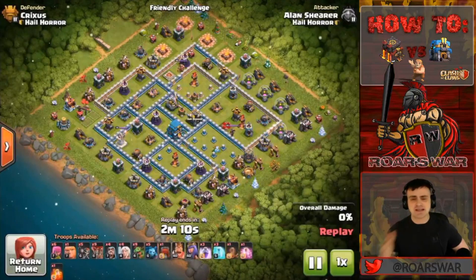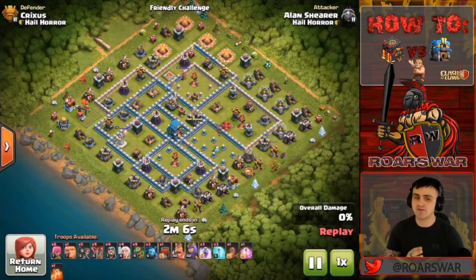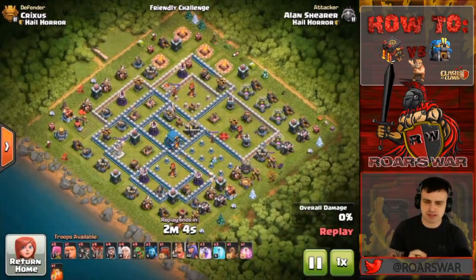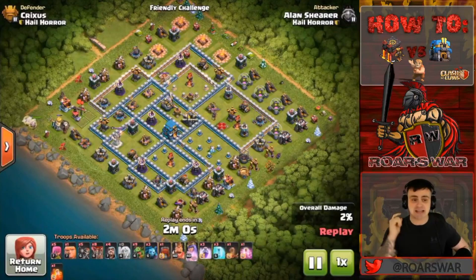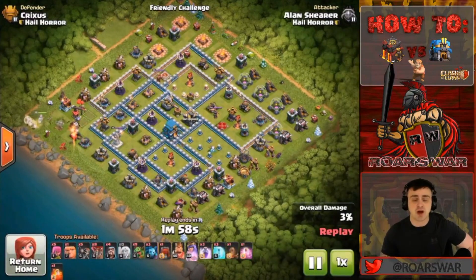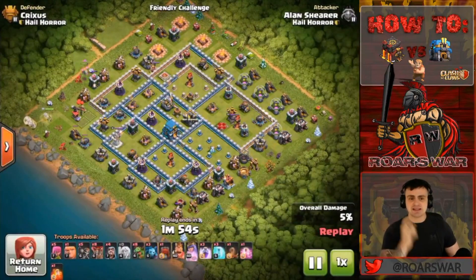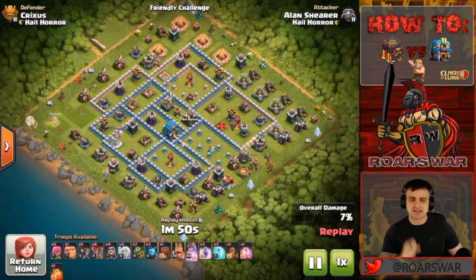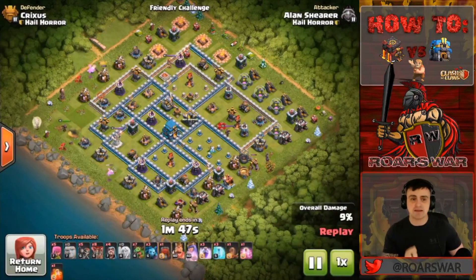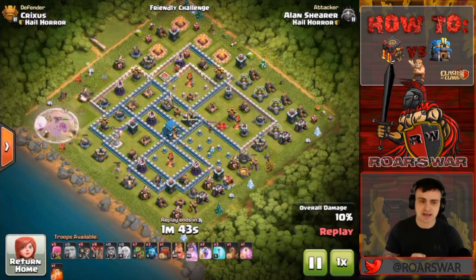Something else you see here: we do have single-targeting infernals, which you won't see a lot of, but I wanted to show you guys that it is most definitely possible to get through it. You see the Giga Tesla is nice and deep, yet again bringing that Queen Walk in, but his composition is changed. He's noticing he needs to push that Queen Walk in, so he's creating that funnel with that Baby Dragon, taking down that defense very fast, which was really important — especially because you don't want your queen taking too much damage too early.